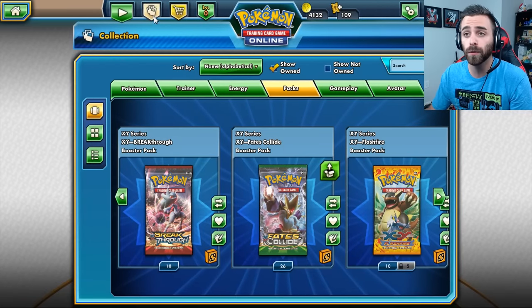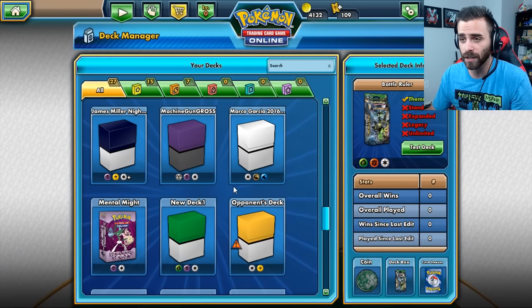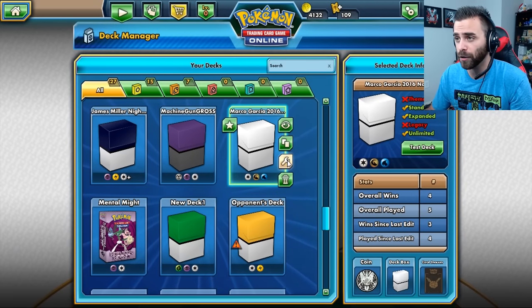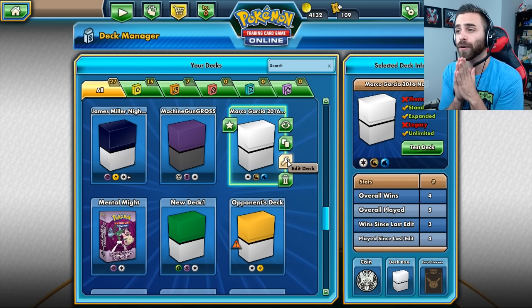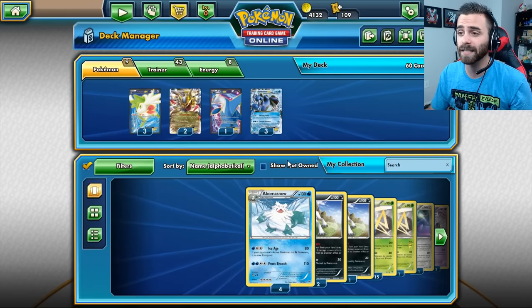That's going to be it for pack opening — we'll do two more at the end. What I want to do first before we jump into a match is show off the deck I'll be using. This deck is not my creation at all. As you can see, Marco Garcia — I hope I'm pronouncing your name right — 2016 Nats.